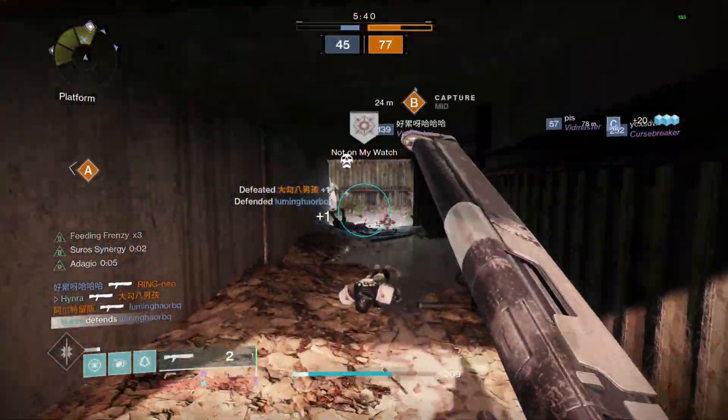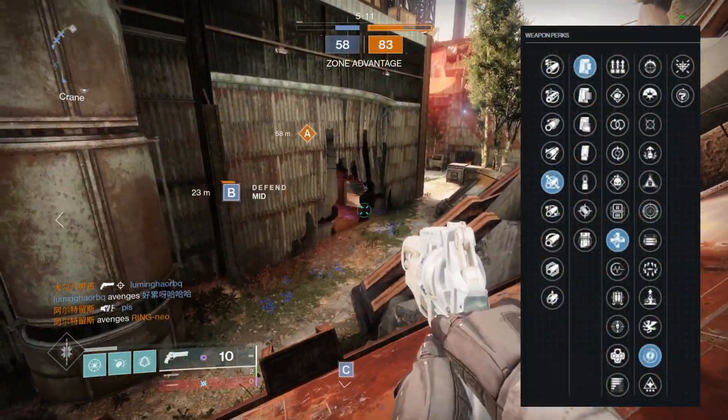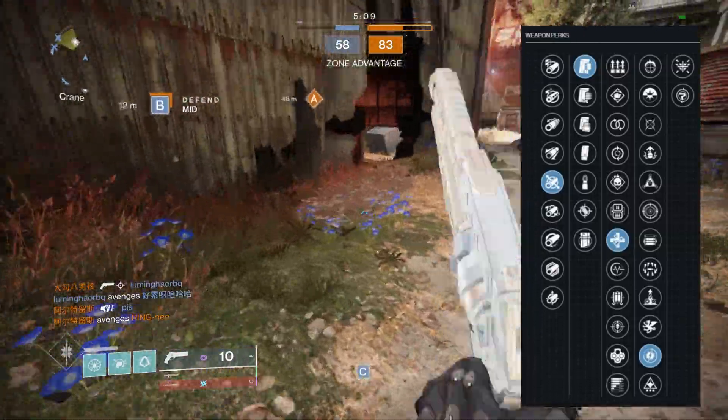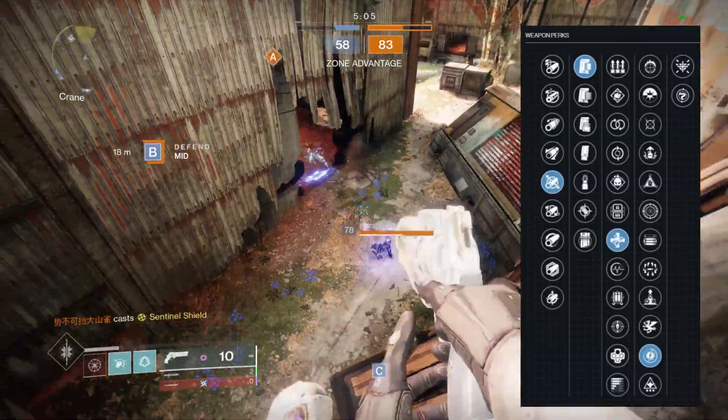The one downside to all of this is that if you want to farm for the shotgun, you will need an intense amount of RNG. Just like any other playlist weapons, they drop with 12 perks in each trait column, making it harder for you to get the exact roll that you want.